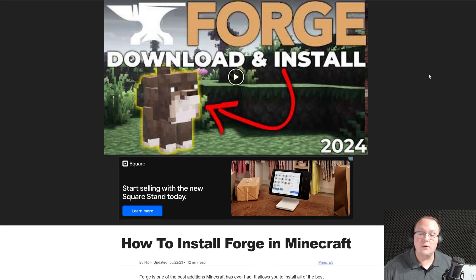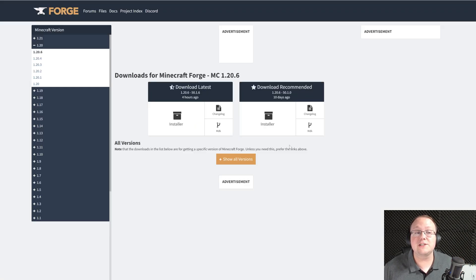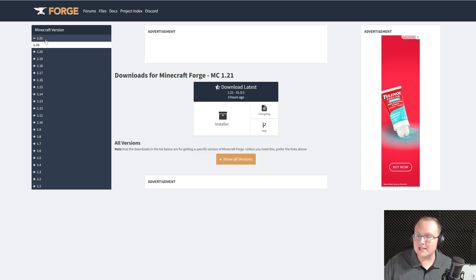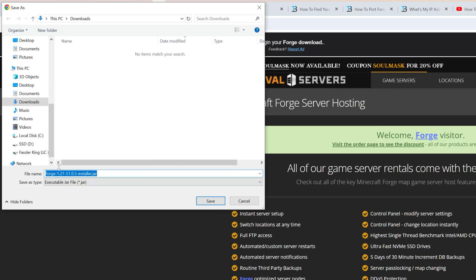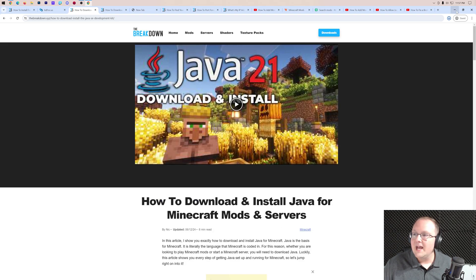As far as the Forge server goes, first off go to the second link in the description — our in-depth guide on getting Forge locally. You download the server files from the same place you download the local files, and you need to send this to your friends because they need to download and install Forge locally in order to join the server. Click Download to go to Forge's official download page, select 1.21, then click Installer under Download Latest. That takes you to AdFocus — put your hands in the air, wait about 10 seconds, don't click anything on this page, then click the red Skip button in the top right. It will prompt you to download Forge, which is safe to do as long as Forge is in the title.